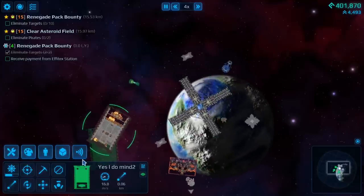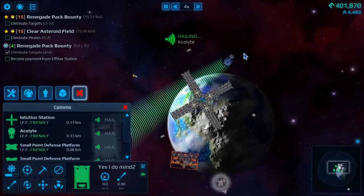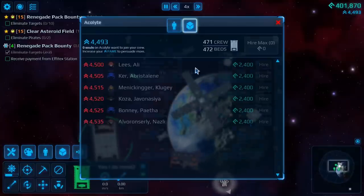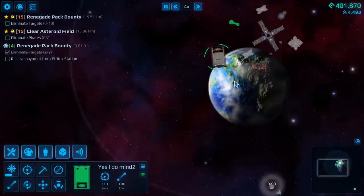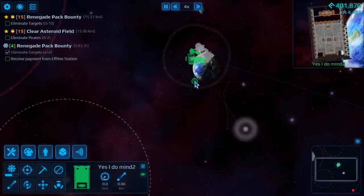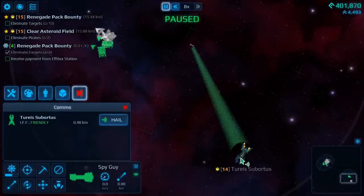Let's go over some pro Cosmeteer tips and tricks. You can trade with other cargo ships and not just the station. Just like their stations, you can also hire crew. This also applies to combat ships — if a combat ship isn't busy, you can also trade with them.